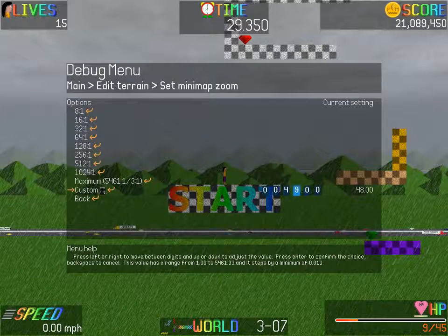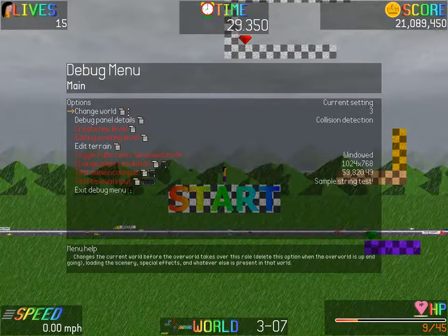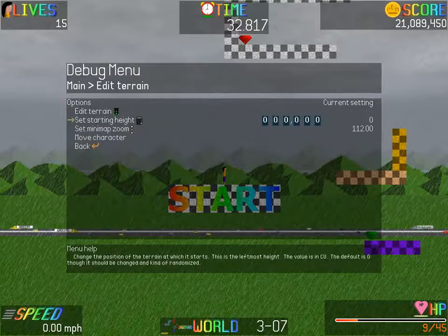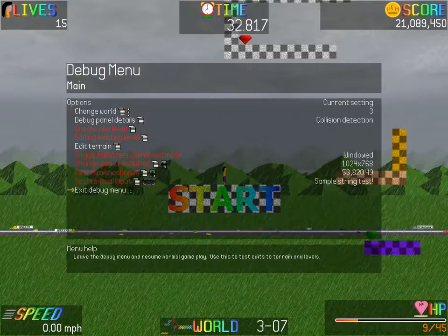If you want to make some other adjustments, I'll pick 112 — and it's changed yet again. That's basically all there is to numerical input. I'm going to return that to its default.